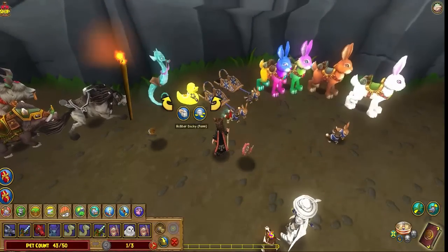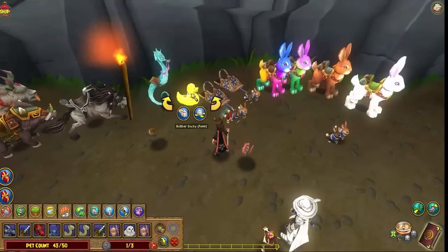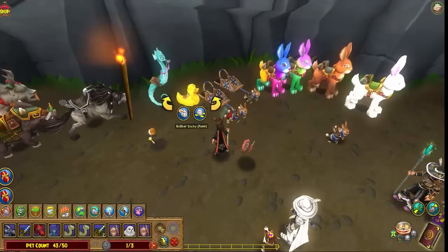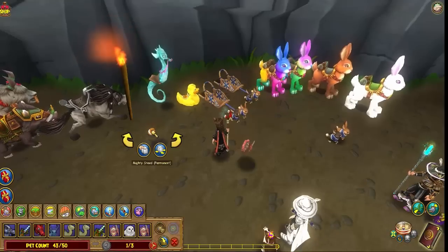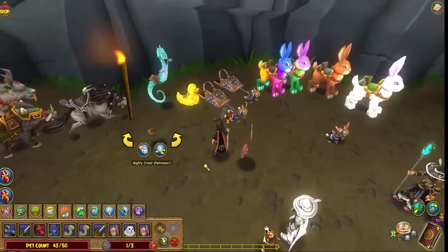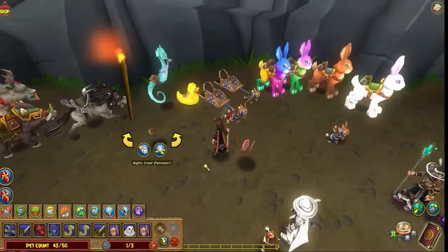Then our rubber ducky — one of my favorites. That came from an April Fools event, along with this one right here, which is the Mighty Steed. It makes a noise like you're galloping like you're riding a horse, but you're not riding anything — you're just clapping together a coconut, so it's kind of silly.